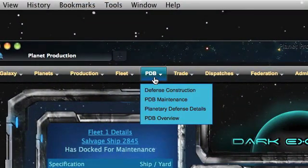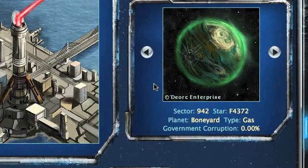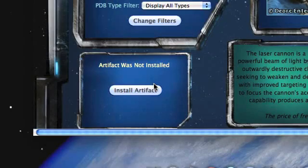If you wish to do PDB maintenance, go to the main menu, go down to PDB maintenance, and select that menu item. This page is set up similarly to the mobile shipyard page, with the exception that repairs here use planetary resources and consume a planetary build slot when you do a refit. You will also be able to install artifacts on a PDB from your artifact depot.